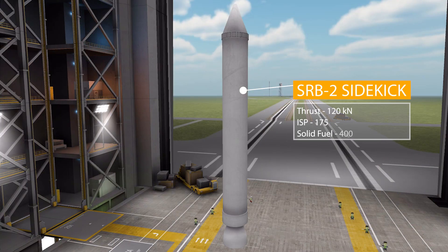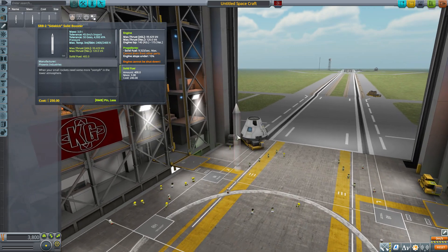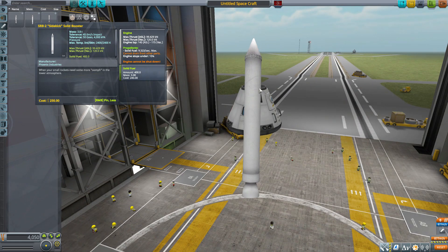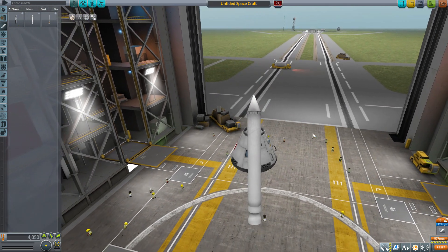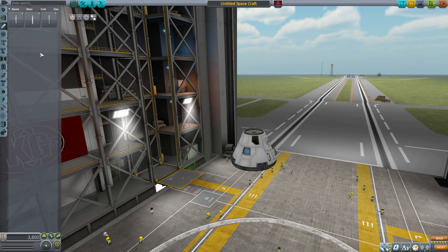Next we have the SRB-2 Sidekick solid booster, which has a lot less thrust at 120 kilonewtons with an ISP of 175 in vacuum, using solid fuel and holding 400 on board. It's a much smaller solid rocket compared to the previous one, but still a very nice fun little thing. It's a little bit plain compared to the other rockets, but there's some really nice detail up on the top that I very much enjoy, and again a nice stock-like texture.